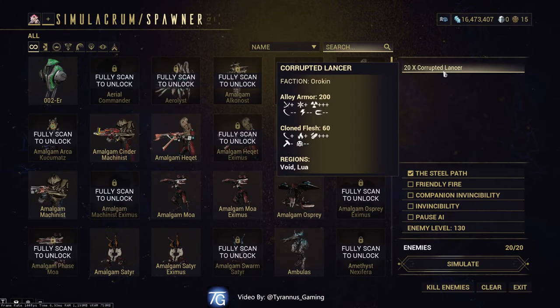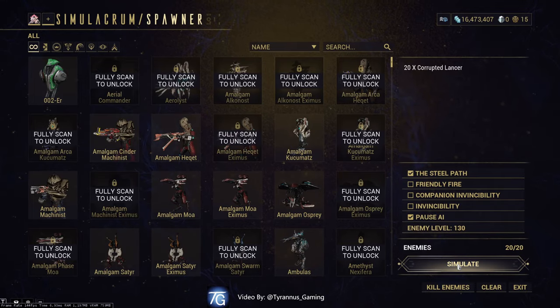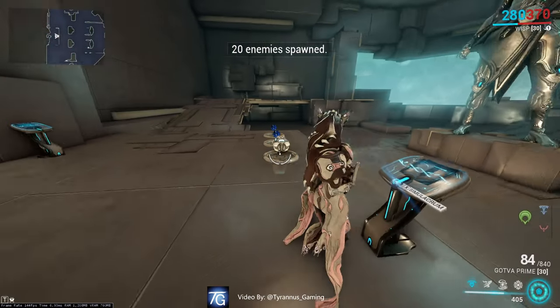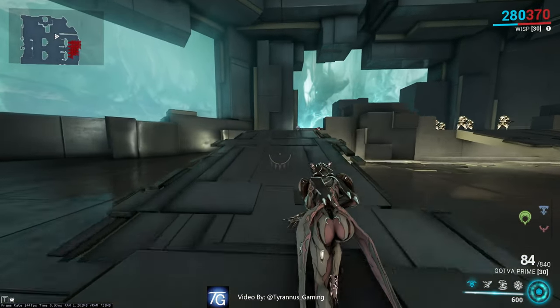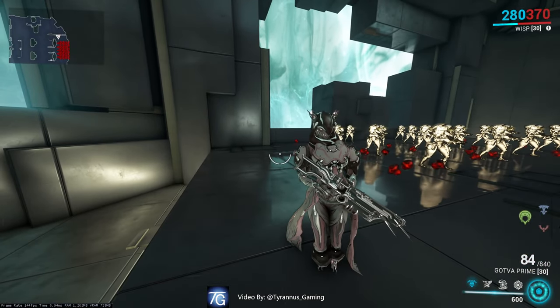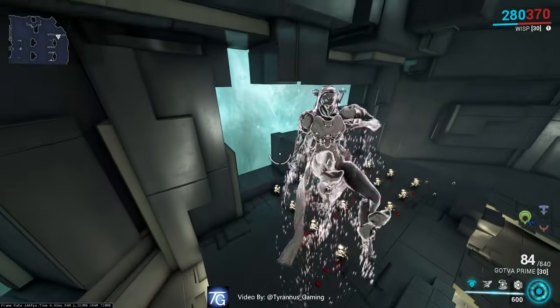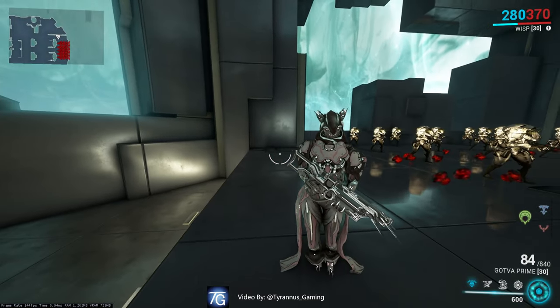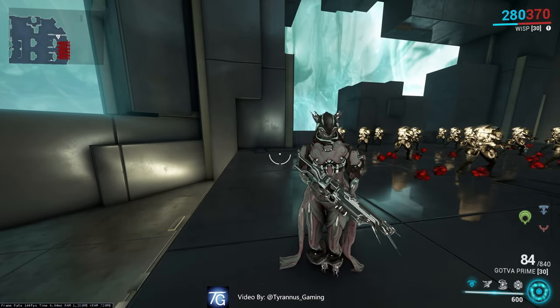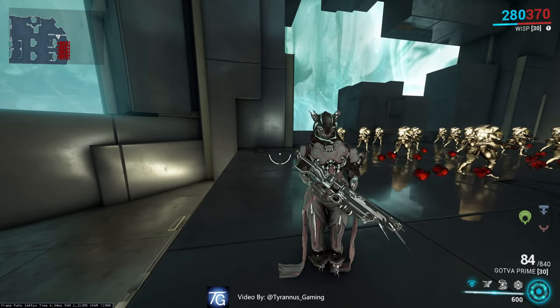Let's go with 20x Corrupted Lancers. The AI will be Steel Path. We will pause them so I can explain what's going on. The enemy level will be 130. You may have noticed that Wisp did sparkle when she was airborne. This may be a sign that she is the prettiest Warframe. However, it also means that she is invisible to the naked eye.